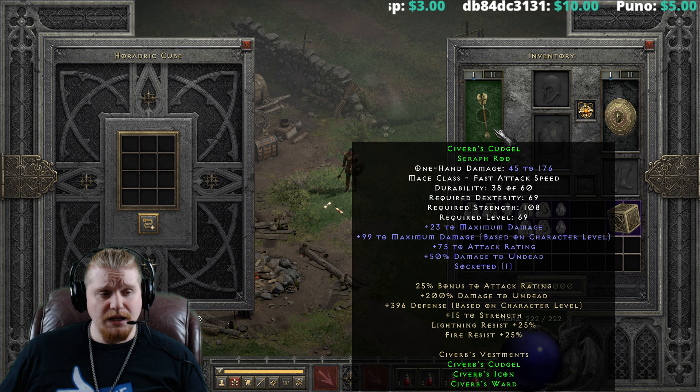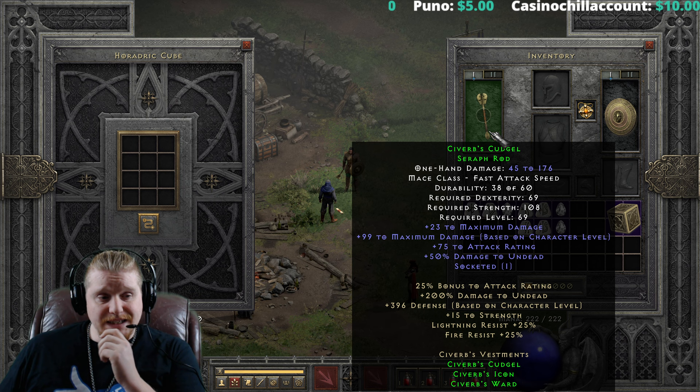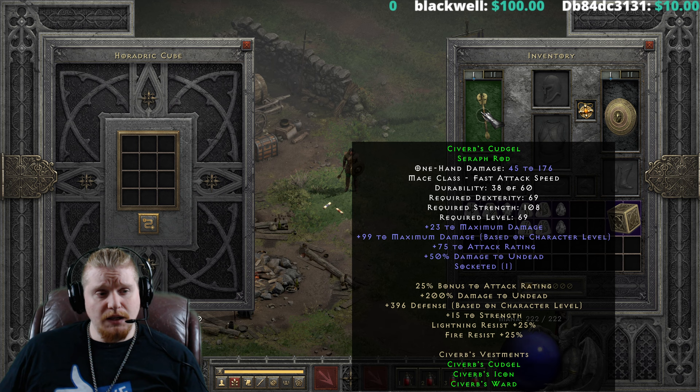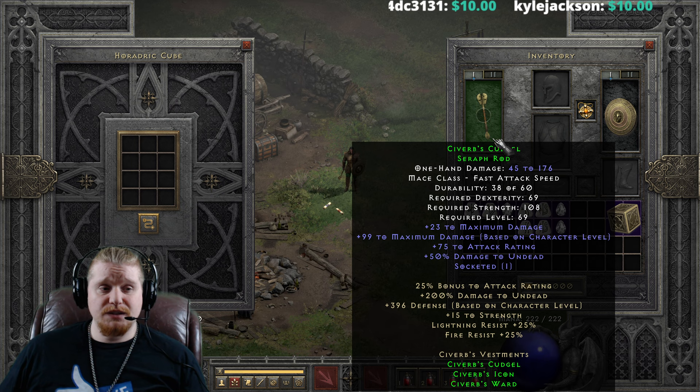Maybe not the best upgrade from tier 2 to tier 3. 45 to 176 is certainly not bad damage, but it's not enough for Hell difficulty. You could also put an enhanced damage jewel in here and that would really make it go a lot higher. But unfortunately, because of the max damage effect, I don't think it's affected by enhanced damage, so it's only going to be affecting the base damage. Not really sure what you'd do with this at level 69 — it's a little underwhelming, but certainly a lot better than a lot of other upgraded weapons I've seen.